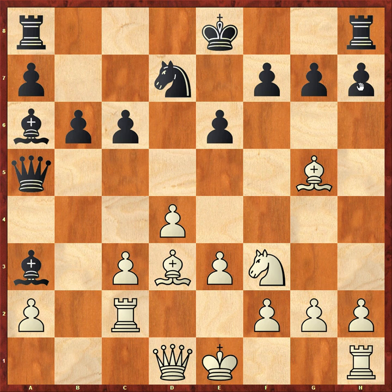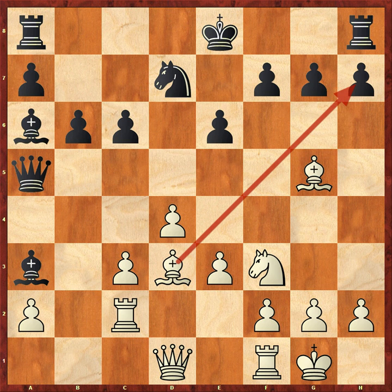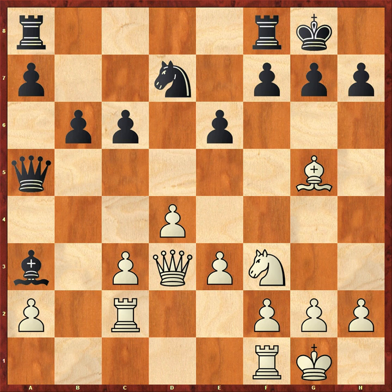Carlsen decided to go Bishop A3, attacking the rook. Rook C2, a bit awkward but okay. Then B6 - the idea is to finally get that bishop out. He could go to B7 but it's better to exchange it off because we've always talked about what a problem piece that bishop is. It's basically offering the exchange because his bishop isn't very good whereas white's bishop is in a better position. Gelfand castled. If he takes on A6, that's not as good because it loses time and stops white castling through check. Black eventually castled and white played E4 in the centre, and Gelfand would be quite happy with this position.